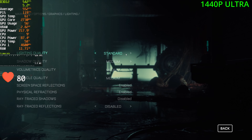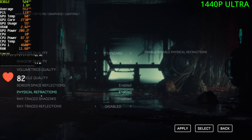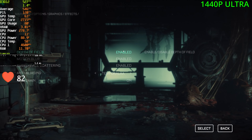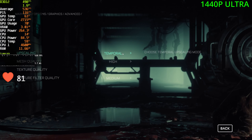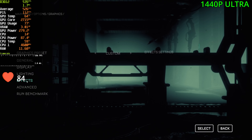No ray tracing for now — standard, high, high, high, and SSR. Looking good. RT is disabled for now but I'll enable it in a second. Effects are pretty much maxed out. Filmgrain will keep enabled as well. Looking good. Advanced — upscaling, I'm going to disable. Everything is set to its highest value.